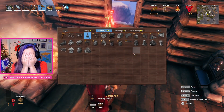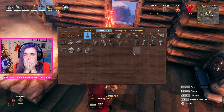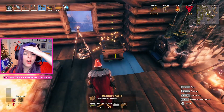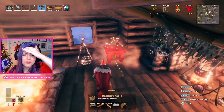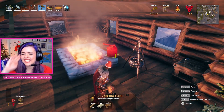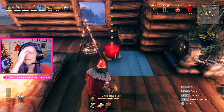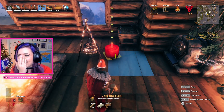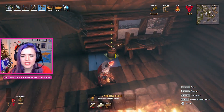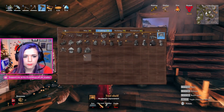Wait, no — I'm an idiot! I just wanted to put that in the corner. I forgot that I can't delete anything, and now I just have a random cauldron in the middle of my floor. Oh, this is too embarrassing — I can't even.